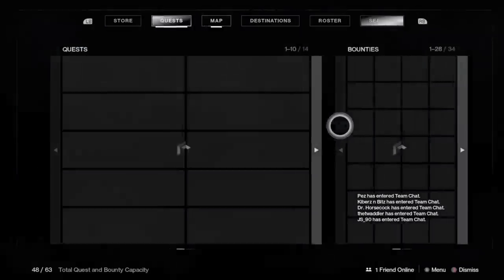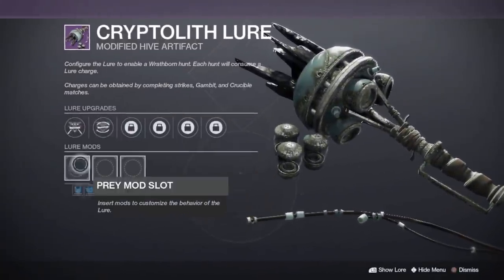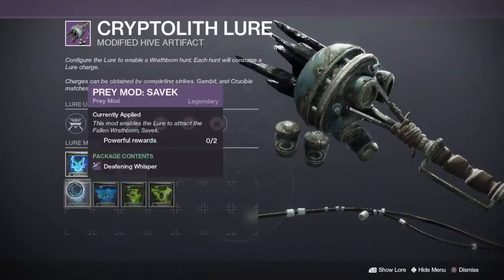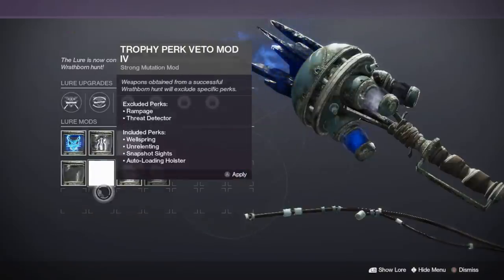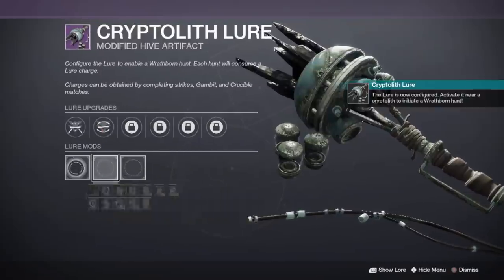Now that you're set up, this is what you need to do. Slot the first mod with a weapon reward Wrathborn Hunt. Put a mod in the second and third slot — you cannot use the dormant default mod for this. After slotting both mods, cancel the third mod. You will notice that you get an extra copy of the mod you slotted in the second slot.